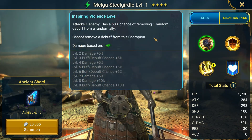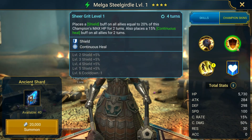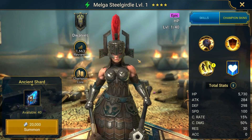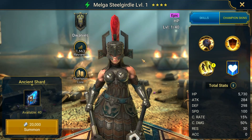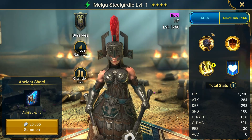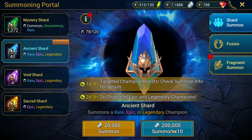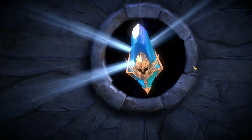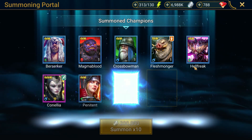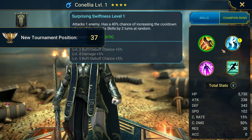Melga Steelgirdle — not a bad champion at all, she's pretty awesome. She's got remove random debuff on the A1, she's a good shield champion, continuous heal, and revive — so a good reviver for the Dwarf faction. She's pretty solid against the Scarab King. We could probably make use of her at a certain point. Now we can get into our 10 pulls. We're looking for good epics here, not so much legendaries early on this account because we don't have a lot of resources for legendary champions.